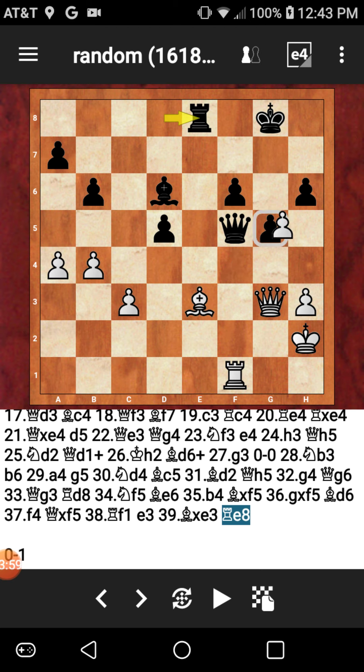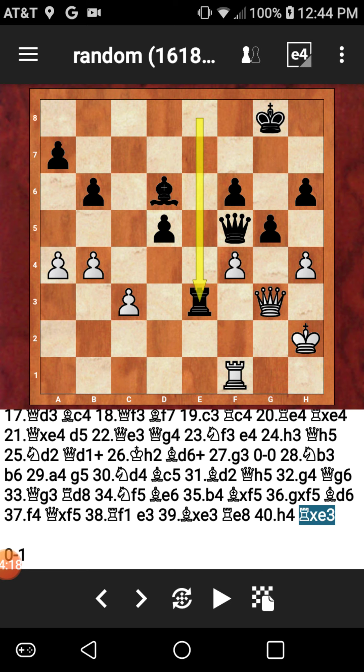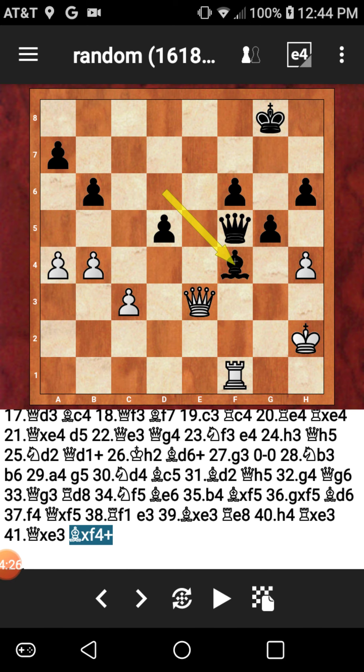You can't take with a pawn here because then queen just takes rook on the next move. White really has no good moves — white can just play a move like H4, trying to defend. But now — rook takes bishop! And now the queen is forced to take. And yes — bishop captures on F4, check! Checking the king as well as forking this queen.